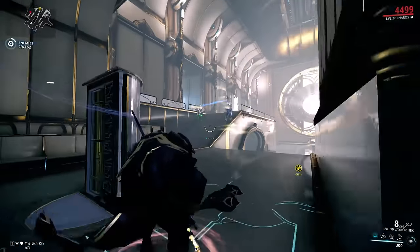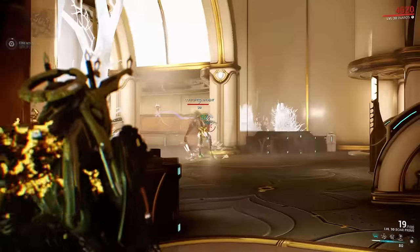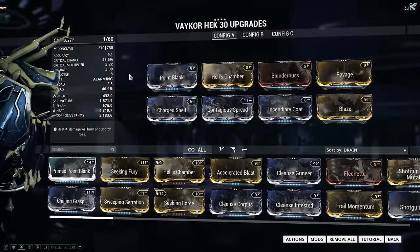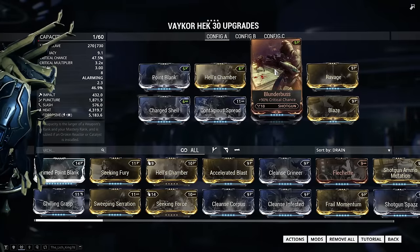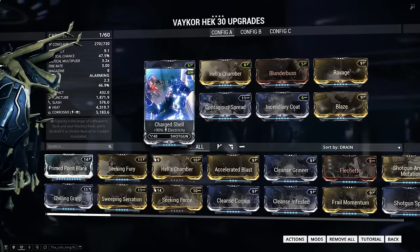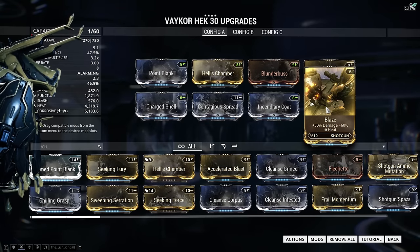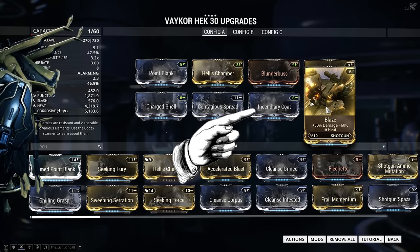These builds are by no means perfect and I would encourage you to tweak them based on your personal preference and the weaknesses and strengths of individual shotguns. Let's start with the crit build, which I would recommend for shotguns that have at least 15% critical strike chance. We're gonna add Point Blank for more damage, Hell's Chamber for multi-shot, Blunderbuss for critical strike chance, and Ravage for critical damage multiplier. We follow it up with three elemental mods — for me most of the time that's Charged Shell and Contagious Spread for corrosive damage and Incendiary Coat for heat damage. We finish it off with Blaze, which is one of the strongest mods for shotguns. Since shotguns do a lot of base damage you can easily swap out Incendiary Coat for a utility mod like Seeking Fury.